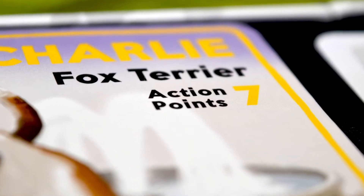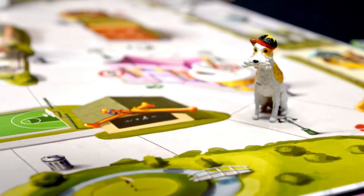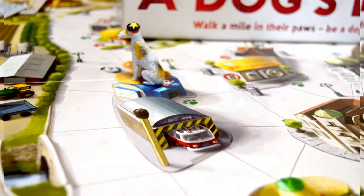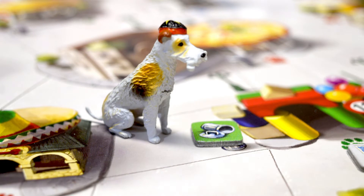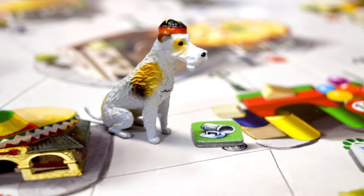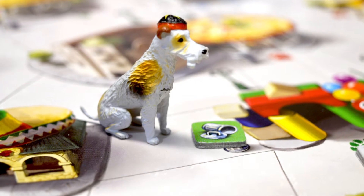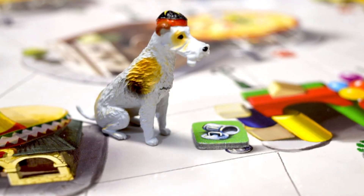Each dog is given a number of action points they can use on their turn, and most of them are going to be used for movement and interacting with features on the board. Just about anything costs one action point, like moving to an adjacent space or going in and out of buildings. Dogs can sniff out trash cans to find food and sometimes get lucky by finding a bone. Then it gets covered with a trash can token to indicate it's empty, and the board gets cleaned up when the last trash can is searched, clearing the tokens.